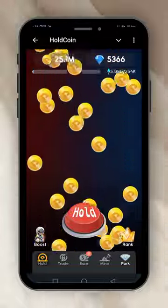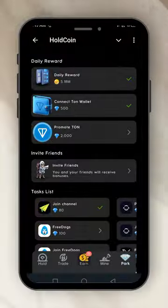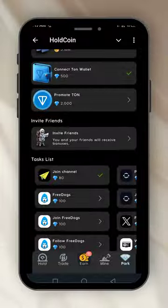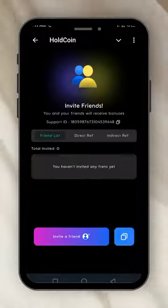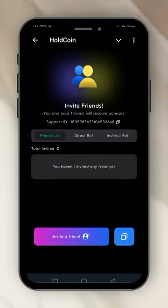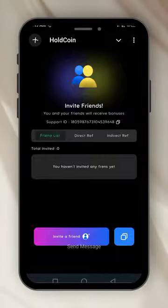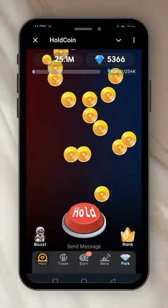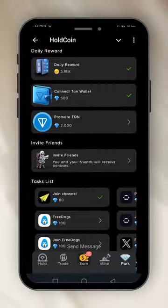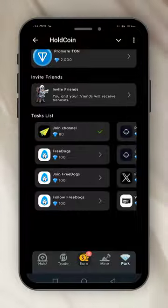The next thing is the trade — it's coming soon. I click on it and it said coming soon. The next one is the Earn button — this is where you do all the tasks. Invite friends: I'm inviting you now, I will leave my invite link in the comment section. Just copy it, click on it, and start mining immediately, and also invite your own friends. Inviting friends is one of the tasks.